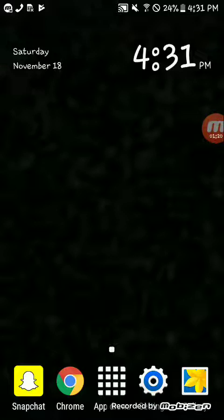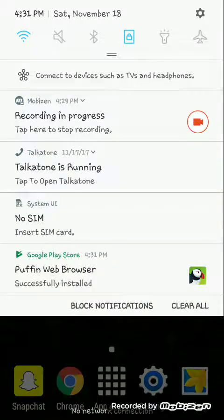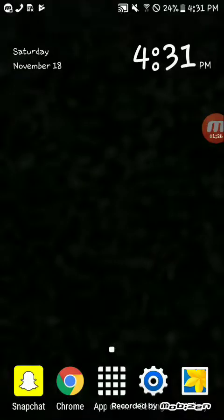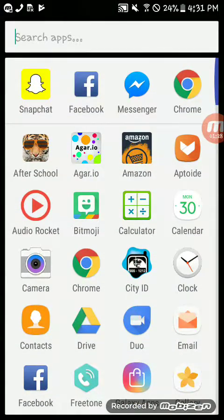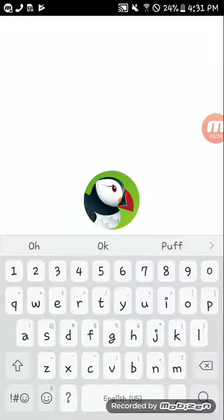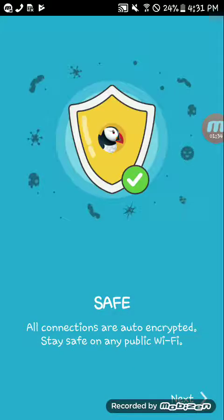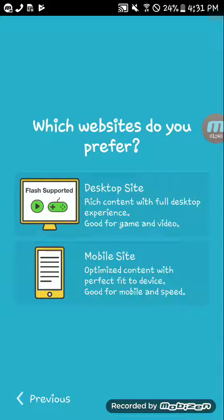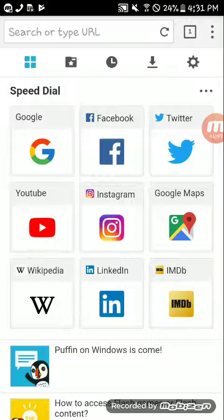So when it installs, you're gonna want to slide down, click it right here and click Puffin. What it does is it has a built-in game controller. So yeah, just hit next, next — and select desktop site.